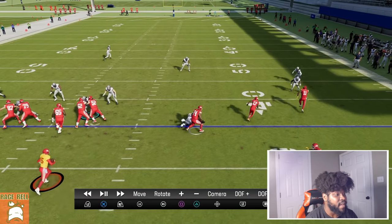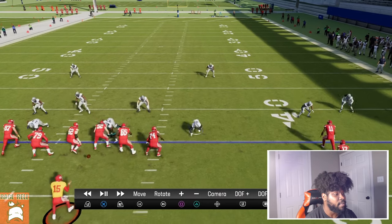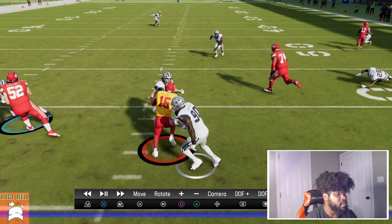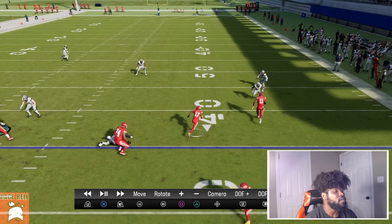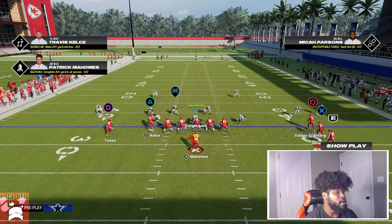That's DeMarcus Lawrence right there. They just do a really good job of blocking, so unless they have a hard flat, that's the only way they're going to stop that. What's cool about this quarterback play is I can actually take it whichever way I want to. If I want to take it that way, sometimes you can get a nice little cut move — it all depends on who you have at quarterback.